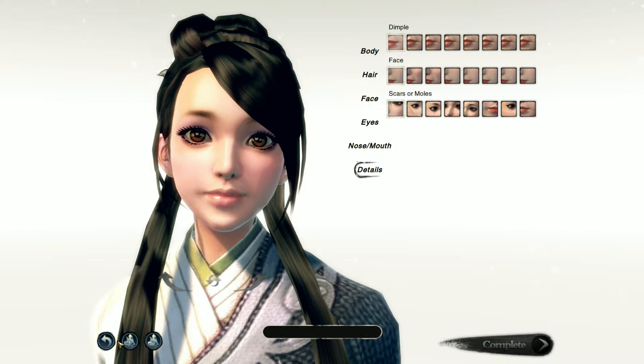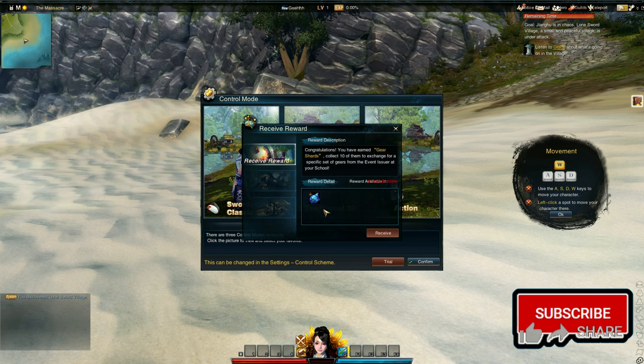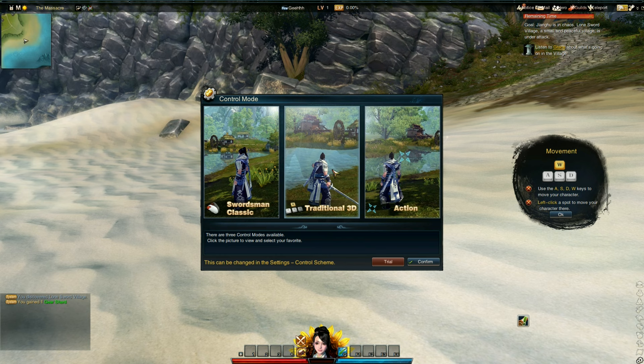Let's name our character — Copley. There goes our character. Enter the game. And we're in the game, guys. Receive reward — whatever that is. And there's a control mode selection: Swordsman Classic and Traditional 3D.